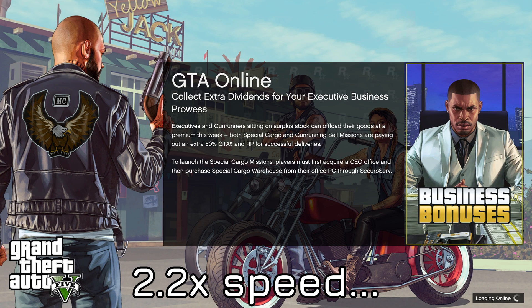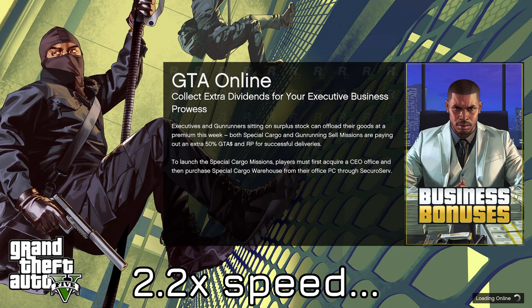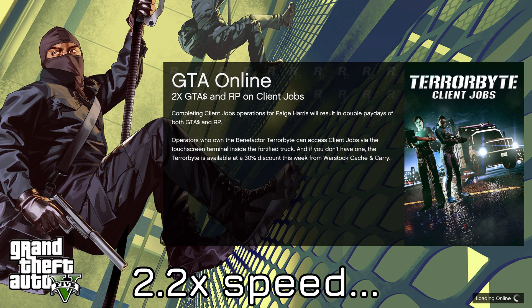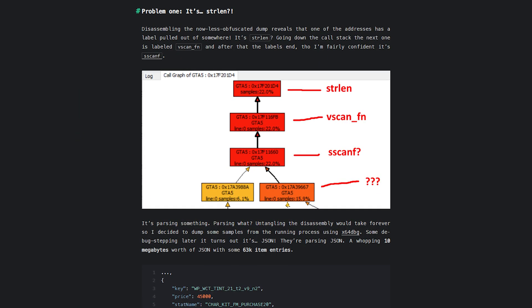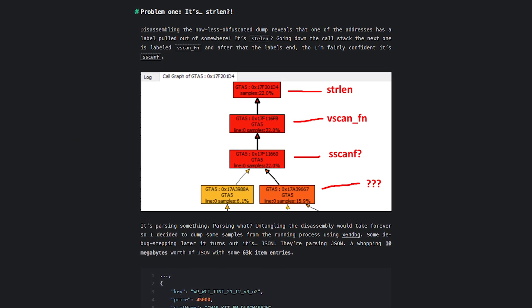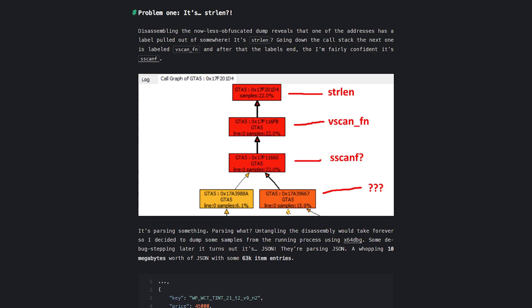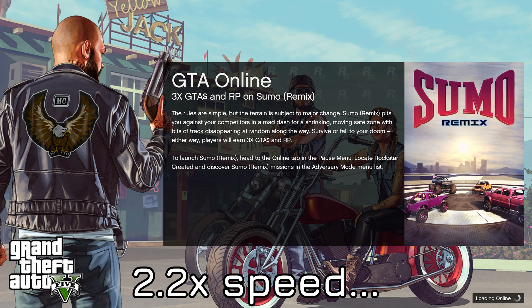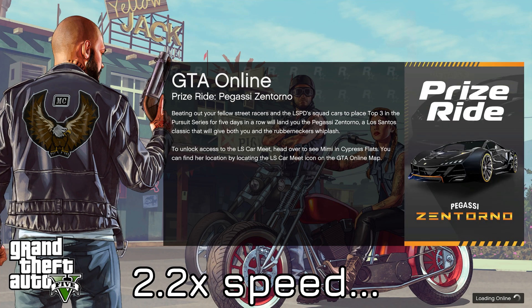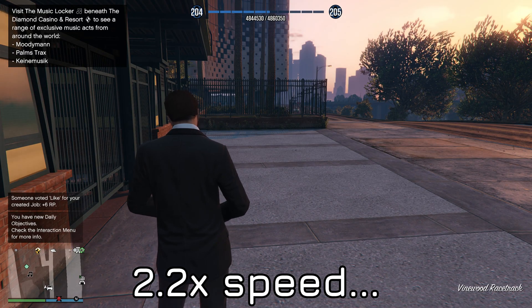Game loading times can be painfully long for an impressive number of reasons. GTA 5 Online is a prime example of a large game that takes forever to load, but most of that loading time was actually just bad programming. Rockstar had the game parsing a 10 megabyte block of JSON data — basically a really long text file — on a single thread, which took ages. There's an excellent blog post on this, which I'll link in the description. Thankfully, Rockstar have now issued a fix and it is much faster.